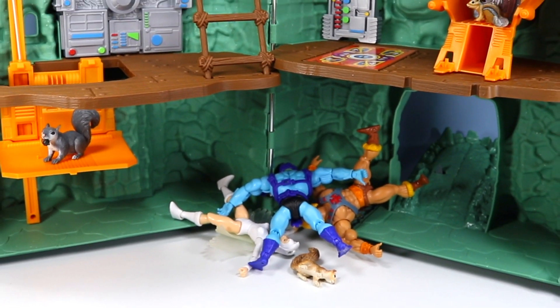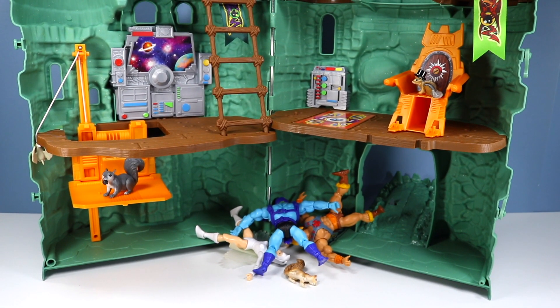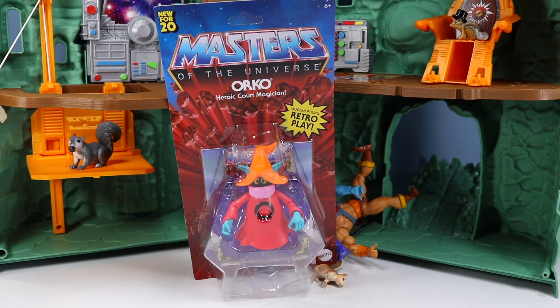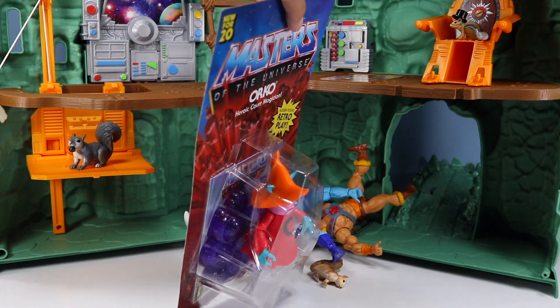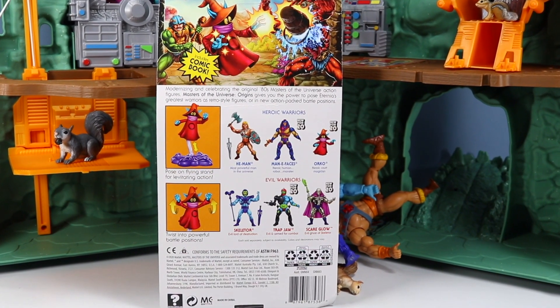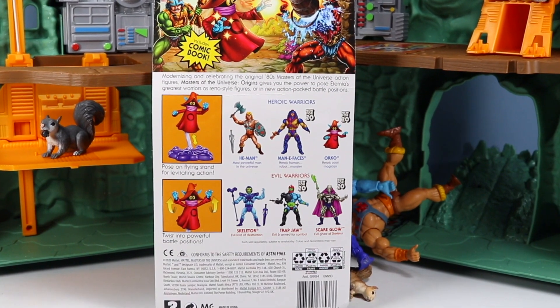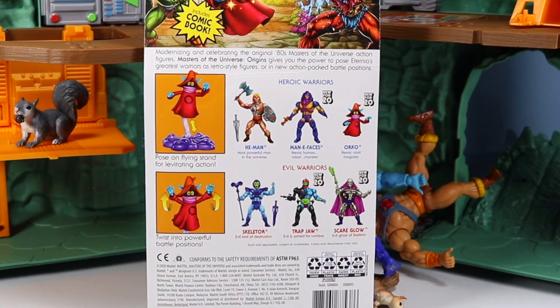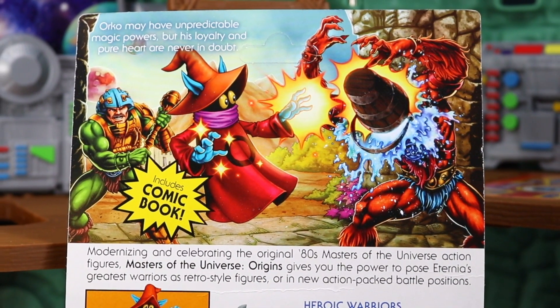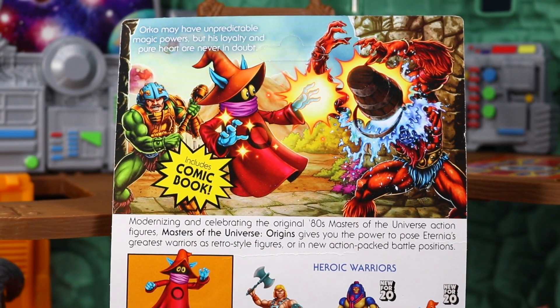The new Castle Grayskull is constructed beyond expectations and is loads of fun with the Origins figures. So how about we open some more Origins? They're kind of tricky to collect. There's Orko, one of the harder ones to find. It's going to be hard to open up a package with the card pegs still in there, but you've got to have Orko involved. The Man-E-Faces, Orko, Trap Jaw, Scare Glow series — new for 2020 — somehow got delayed and then disappeared. Horrible start to the series to have your second wave do that. Orko may have unpredictable magic powers, but his loyalty and pure heart are never in doubt.